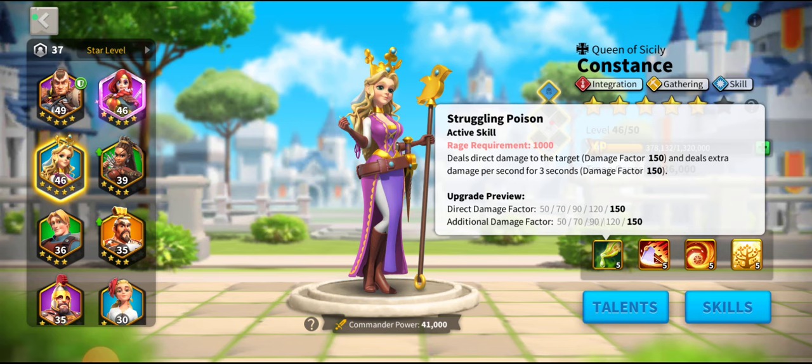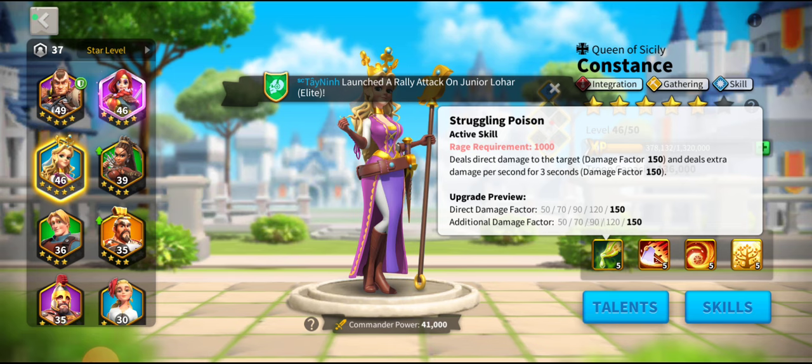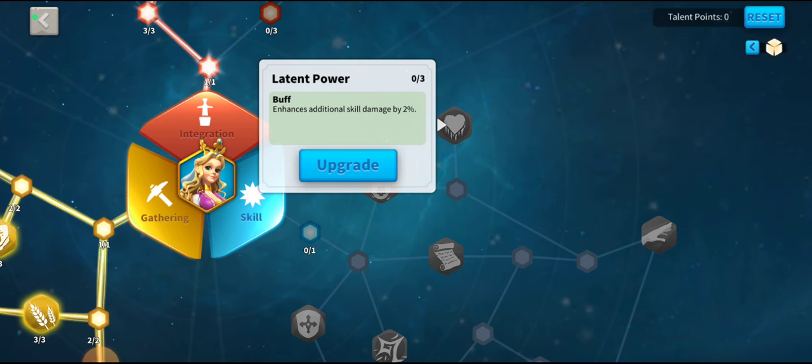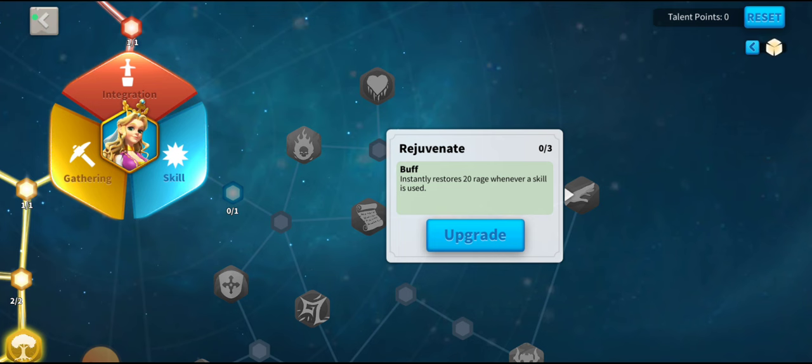Can she be used in sunset early game? Actually she's one of the biggest hitters out of the blue commanders. That 150 plus an extra three seconds of 150 is a 600 hit, which isn't bad — especially combined with the talent 'latent power' which enhances additional skill damage by 2%, so those other 150s get an extra 6% each. But if you are using her in sunset she would have to be in the back row — she's far too soft for the front row.